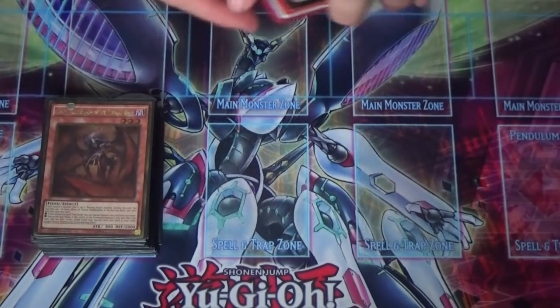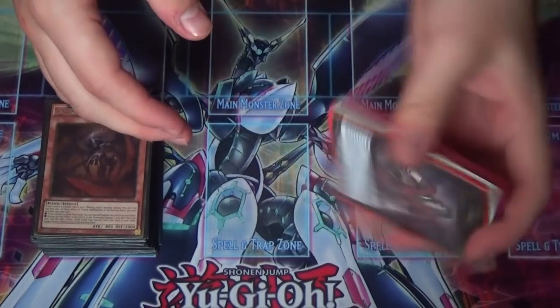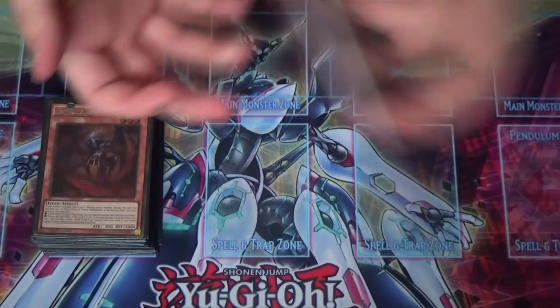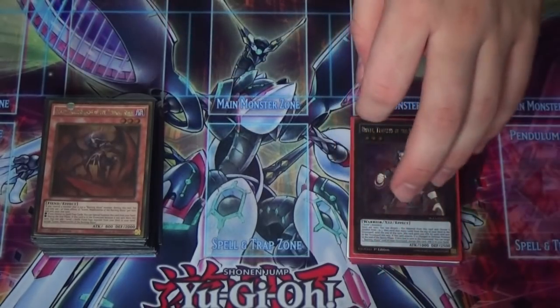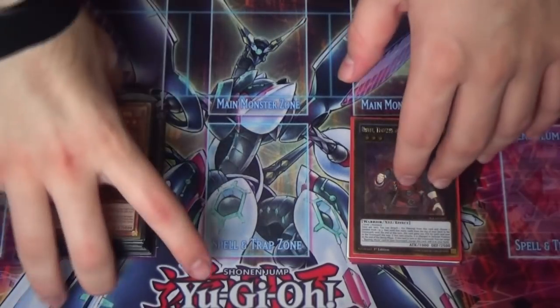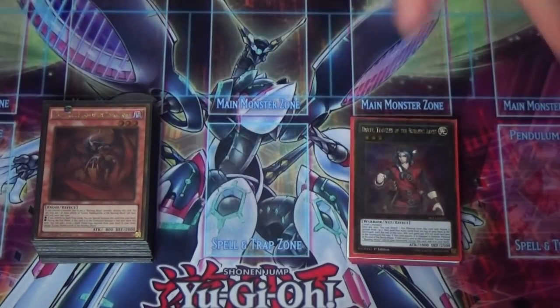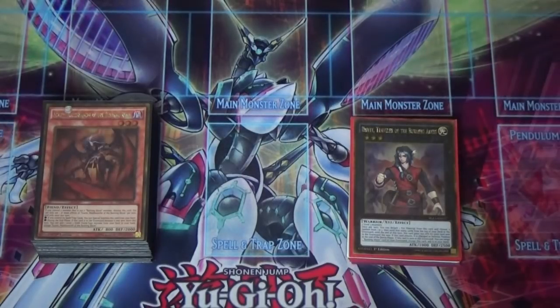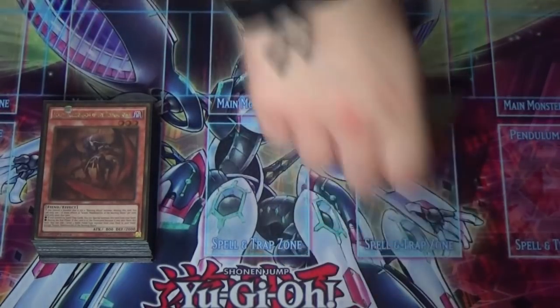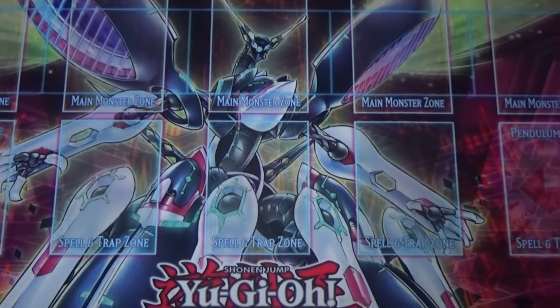The extra deck isn't something I usually put together for Burning Abyss — it's just kind of a mishmash of all my other extra decks that are in the box. But anyways, before we get into the deck profile, if you want to see more deck profiles like this and more content in general, consider backing me on Patreon — there's a link in the description. Also consider subscribing. Now without further ado, let's move Dante away and talk about the main deck.